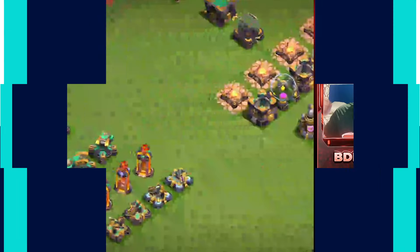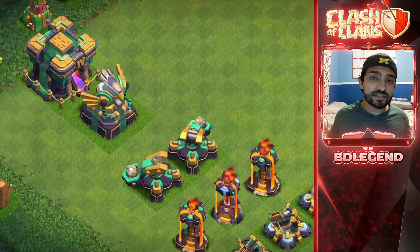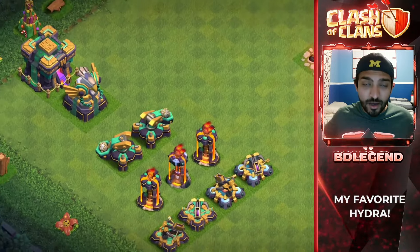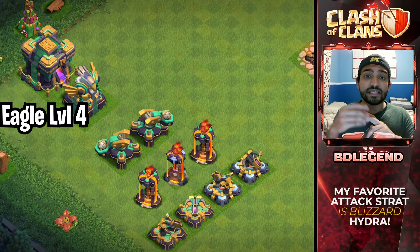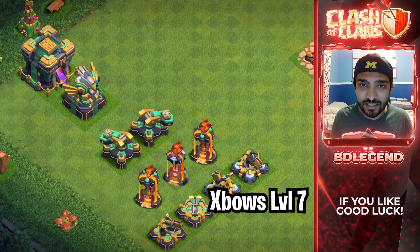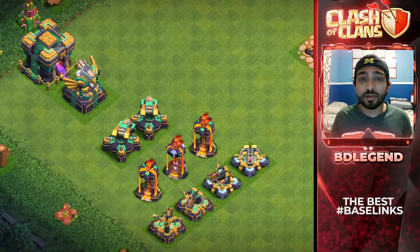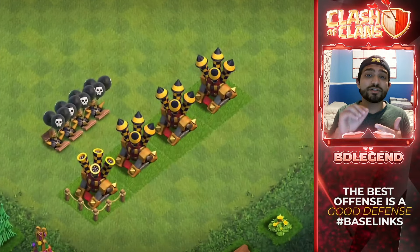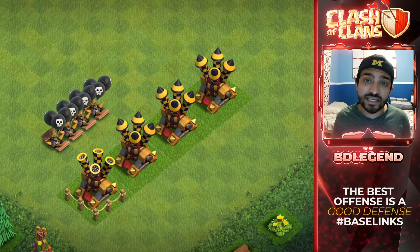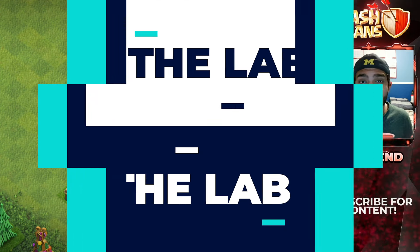Now for defenses, there are obviously priority defenses that we need to do. The first few defenses that you want to get out of the way are the Giga Inferno level 5, the Eagle Artillery level 4, Inferno Towers level 7, X-Bows level 7, and Scatter Shots level 2. Prioritize your magic items into these. If you get done with all of these defenses, you can also consider doing the air defenses and the Seeking Air Mines, since you will get hit with a lot of E-Drags as a rushed base.